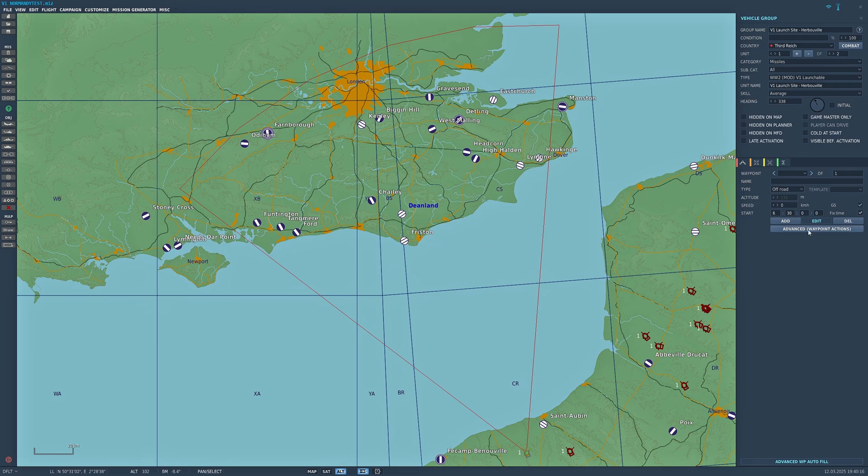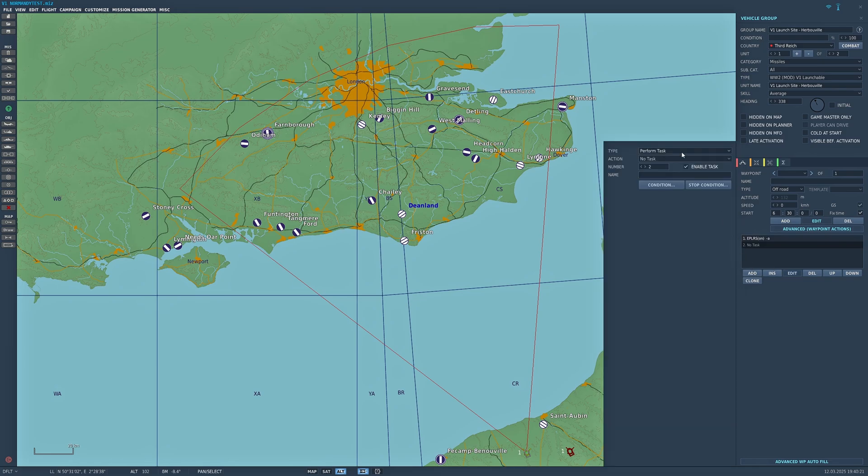When you want to set up a launch, go to the Advanced Waypoints, select Add Perform Task, then Fire at Point. You then move the fire at point up to where you want it to hit.